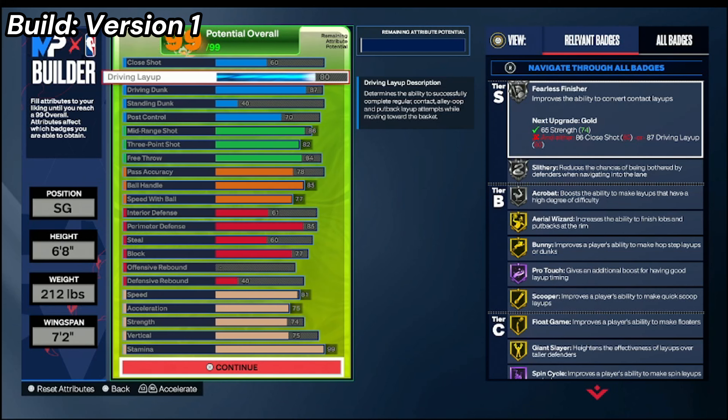For strength, I really like having a 74 in this build — you get Immovable Enforcer, Backdown Punisher, Brick Wall, and gold Physical Handles. Gold Physical Handles is really great because it lets you bully those smaller defenders with lower strength. You also get bronze Bulldozer. For vertical, I have it at 75 — it allows me to get certain dunk animations like pro contact dunks. If you lower it you lose Posterizer down to a bronze, so I keep it at 75. And of course stamina I keep at 99 so you don't become tired on the court.